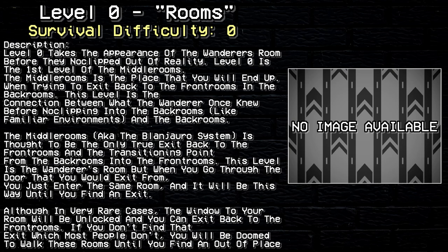Hello everyone! My name is Cyrix and I will be your narrator for today. We will be taking a look at Level 0 of the Middle Rooms, also known as Rooms. Survival Difficulty: Class 0. Safe. Secure. Devoid of Entities. Description.